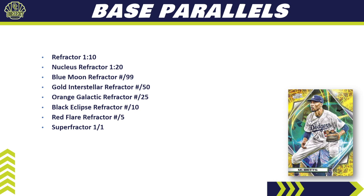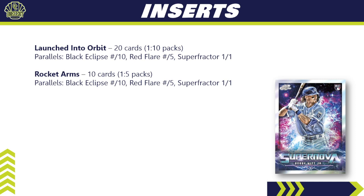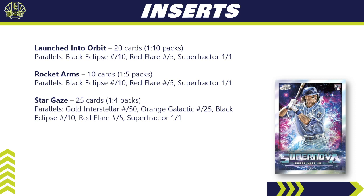You can see the galactic theme comes out in the parallels — really bold, out-of-this-world designs. For inserts, Launched into Orbit has 20 cards in the subset, landing one in 10 packs, with a parallel breakdown of Black Eclipse, Red Flare, and super fracture one-of-one. Rocket Arms has only 10 cards in the subset, landing one in five packs, with the same parallel rainbow. Stargazing has 25 cards, landing one in four packs — your most common insert — with a broader parallel rainbow including Gold Interstellar, Orange Galactic, Black Eclipse, Red Flare, and super fracture.